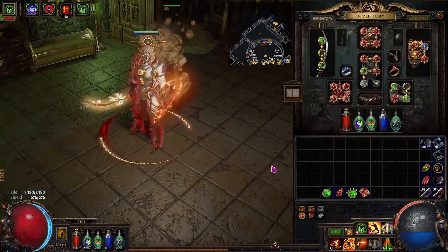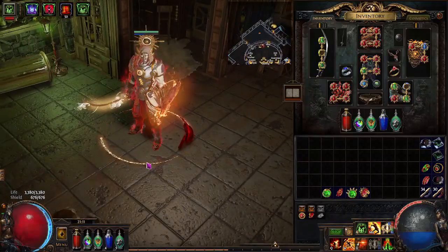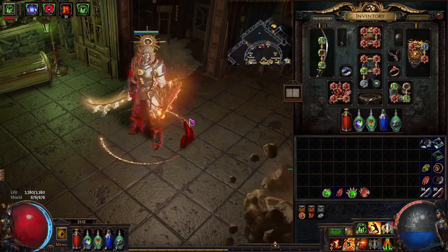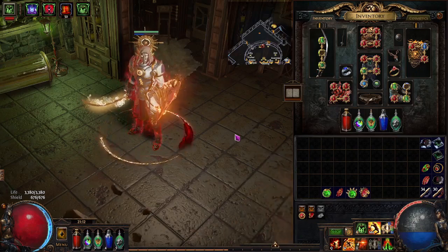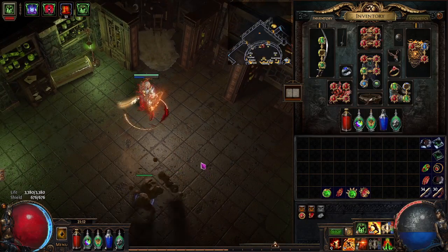This is a Smite Slayer. You're probably wondering why I didn't do Champion — literally just because I don't want to play Champion and I like Slayer a lot more. This was originally going to be a Flicker Strike build, but then I got Valsmite and found a Legion, and I popped a Valsmite and said why would I ever use any other skill in the game ever again.